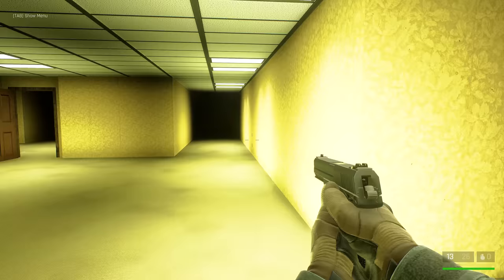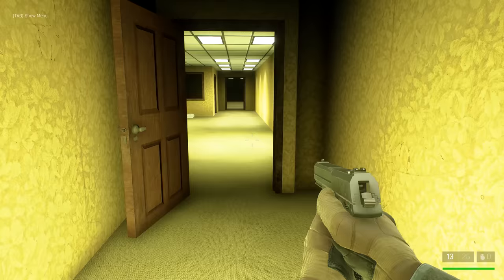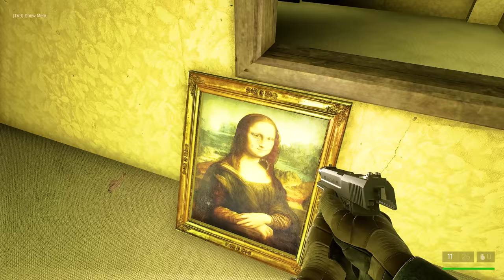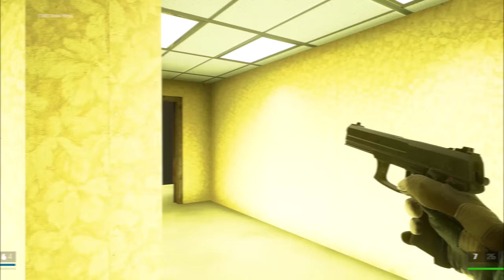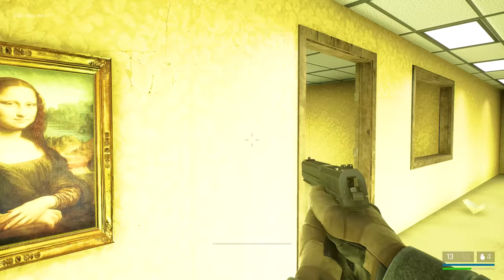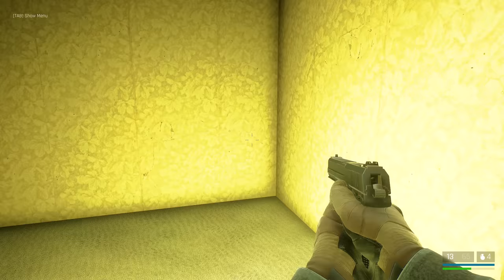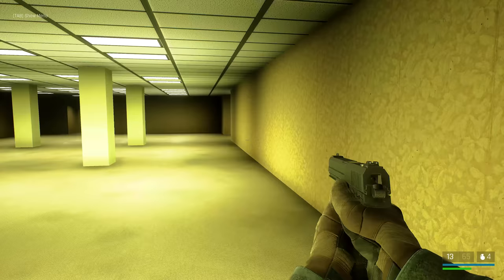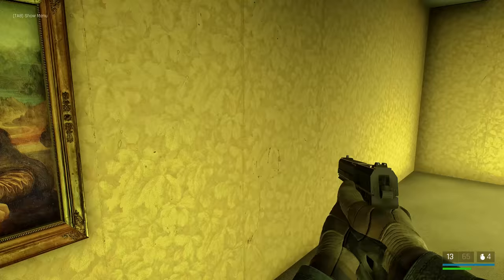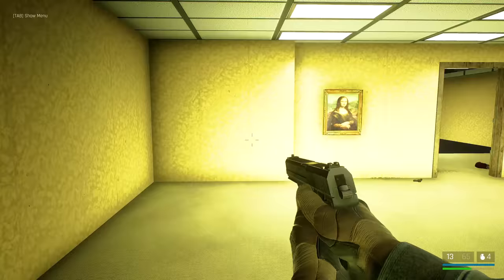This is the Backrooms — the urban legend slash creepypasta that is an endless maze of randomly generated offices. Apparently, to access the Backrooms, you need to noclip out of reality, which is exactly what we did in Trepang 2. The Backrooms in Trepang are creepy. First of all, you can find a picture of the Mona Lisa that will move whenever you aren't looking at it. Shooting the painting seems to cause some sort of spirit to attack you, but that might just be a coincidence.